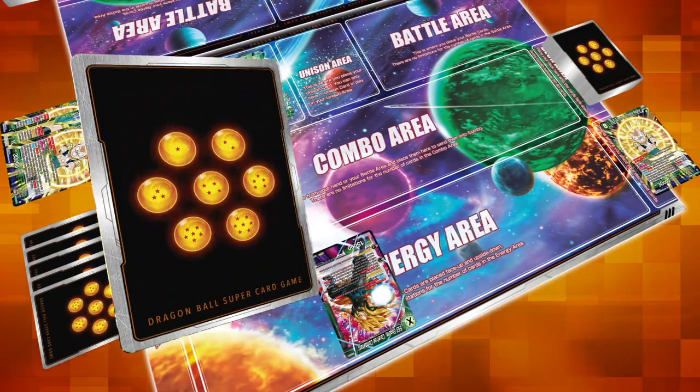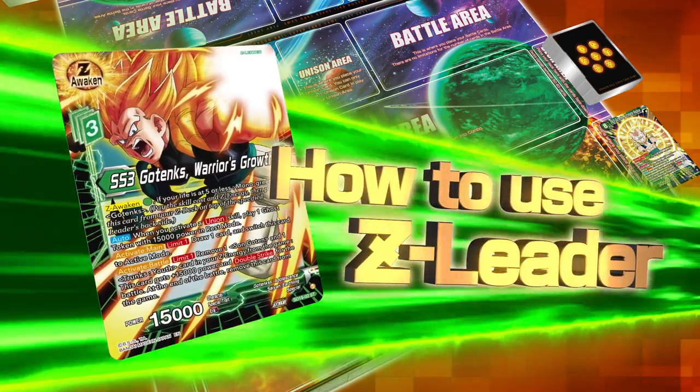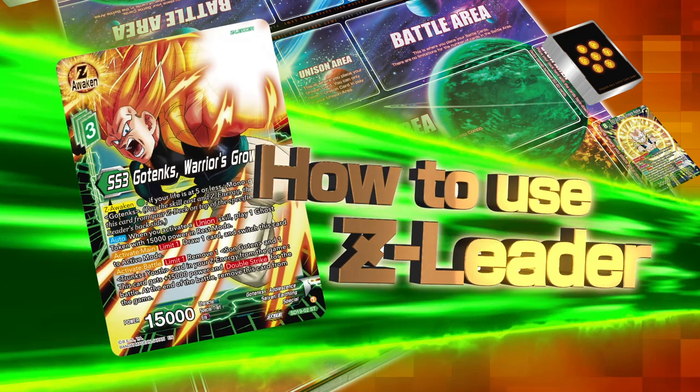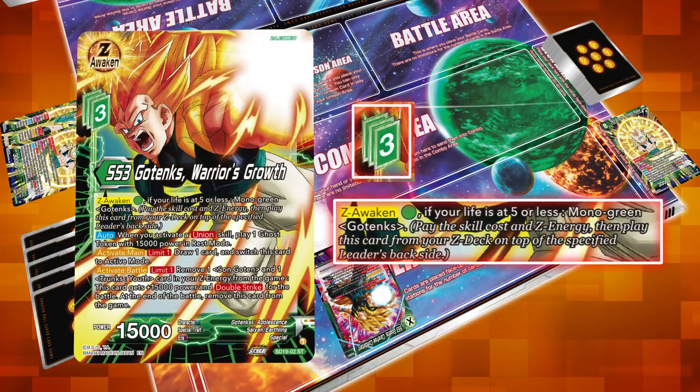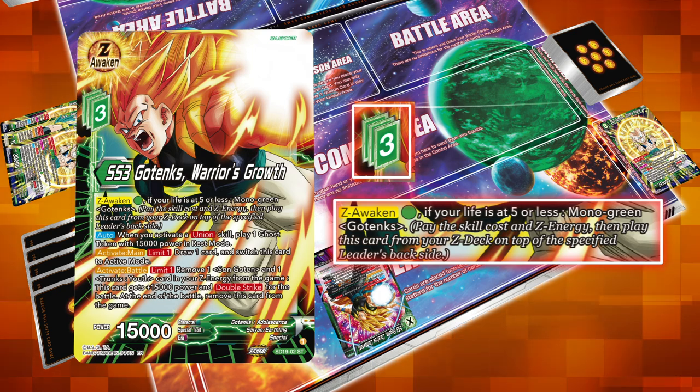Let's check out Zenkai Leader, one of the new card types. What happens when an Awakened Leader goes one step beyond? They become a Zenkai Leader! Zenkai Leaders are placed on top of your leader after activating Zenkai Awaken.